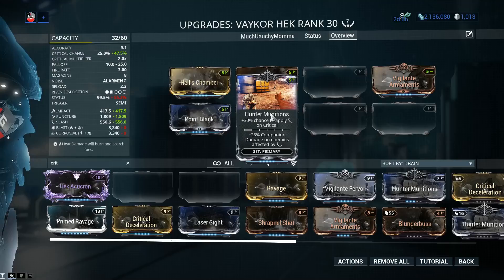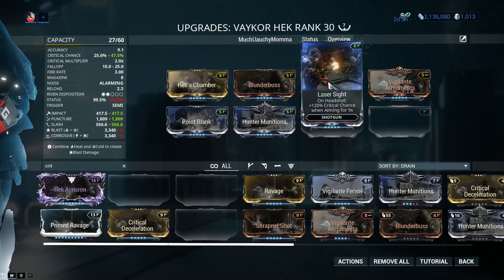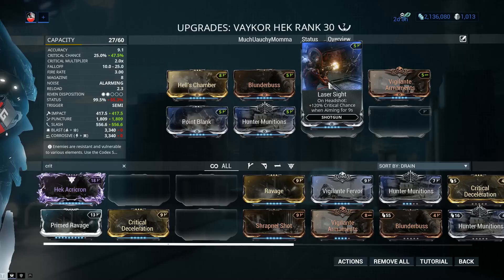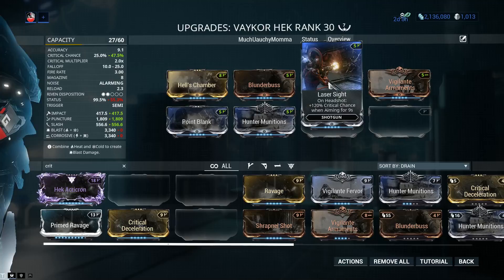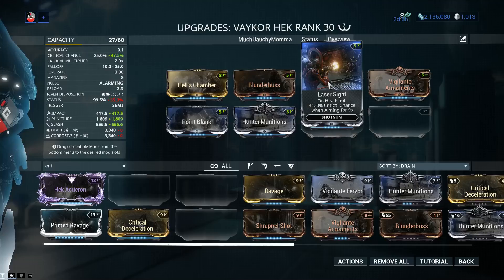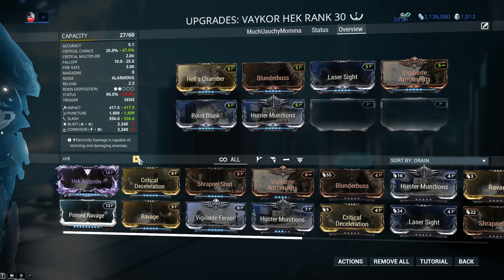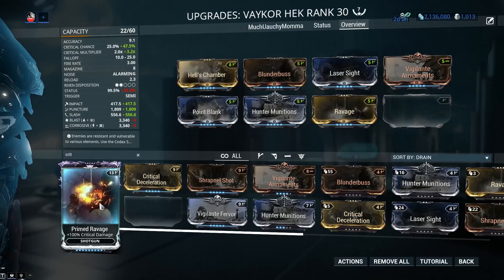47.5% critical hit chance is simply not enough - we need more. And to get more, Laser Sight with 120% critical chance. This one is the Argon Scope of shotguns. It's cheap - 15 to 20 plat in trade chat, easy to get. Not expensive at all. It's an event-only mod so you can't farm it right now, but it's obtainable. With both Blunderbuss and Laser Sight, I'm sadly only getting about 77%, but it's still going to be more than enough to get some decent slashes out of Hunter Munitions. I still have a couple of mod slots left. I added crit, but not critical damage - and we can go with Ravage for 60% critical damage. Try to get the Prime version if at all possible.